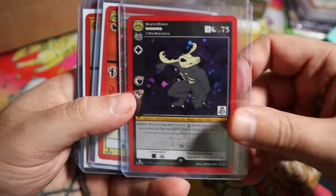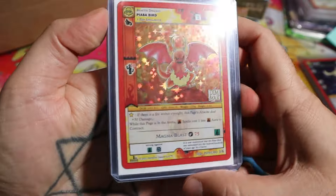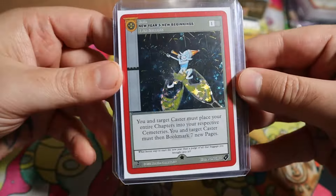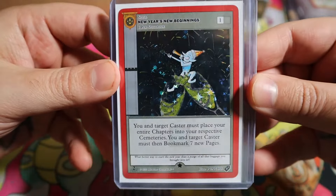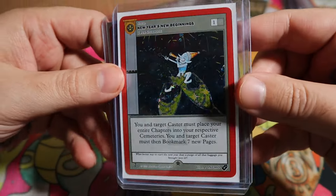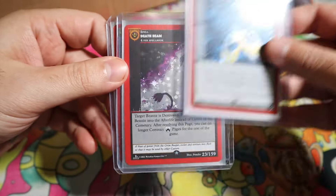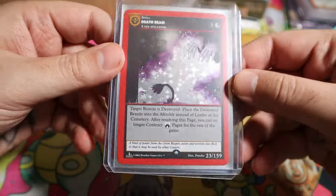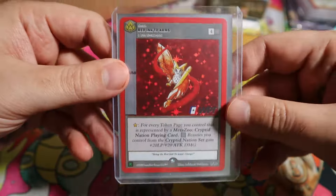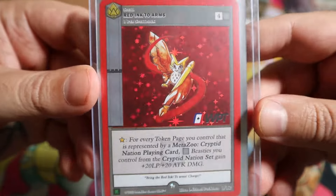Wendigo Pin Club. We have a Dim Mac Piazza Bird — Piazza Bird's always gonna be cool. First anniversary celebration — a New Year's new beginning. And we have the first edition Death Beam. I just thought this was cool. A little red ink.